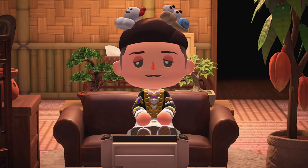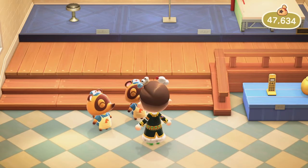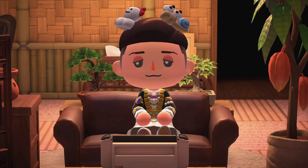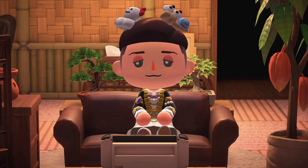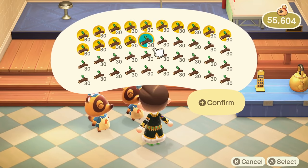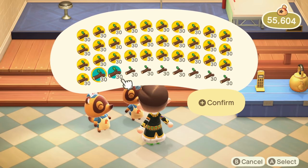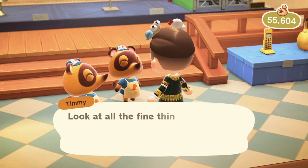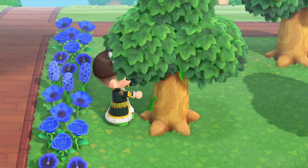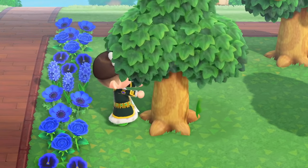The cheapest item in the game is sticks. They sell for 5 bells, which to my knowledge is the least any item sells for. You'd need to collect 1,239,200 of them, requiring 1,033 trips of selling — assuming you have 40 stacks of 30 sticks in your inventory, which would take hours and a lot of tree shaking. So if you ever want to pay off your debt in the most tedious way possible, you must hate your thumbs, because it requires a lot of button spamming.